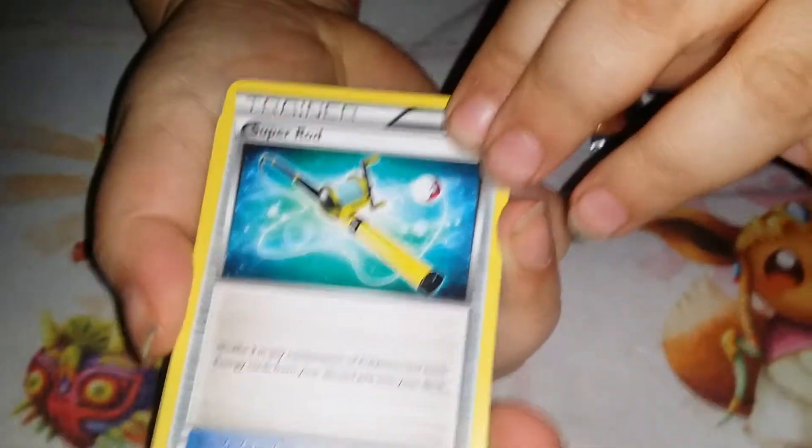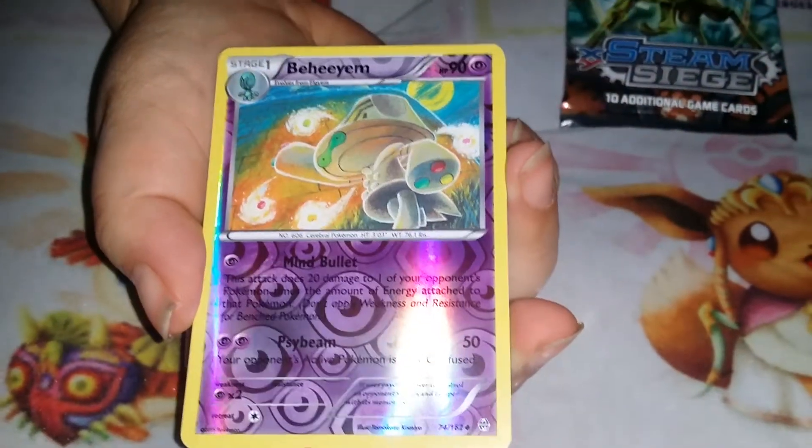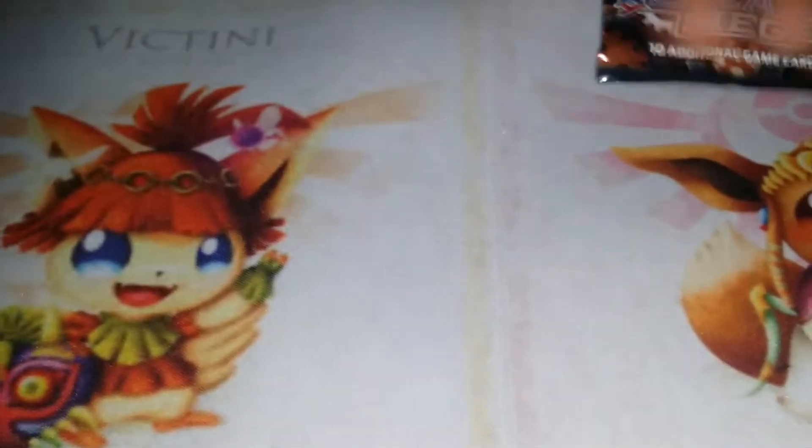So we got a Super Rod, Earthen Ring, Sandslash — Behemoth Rare — I mean Uncommons Reverse, and an Aurorus non-holo rare. Or Aurorus, whatever y'all want to call it.